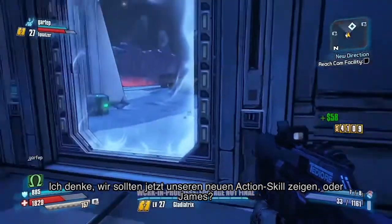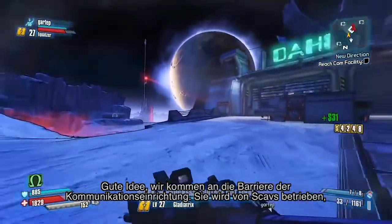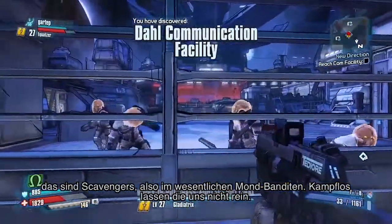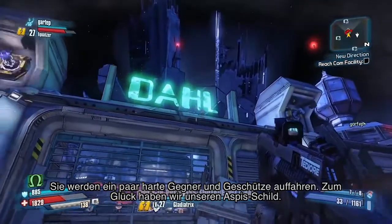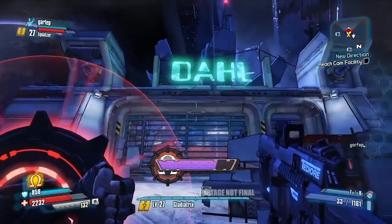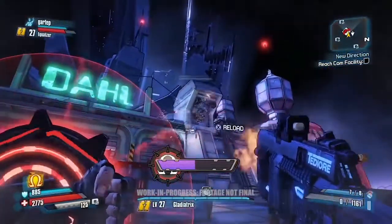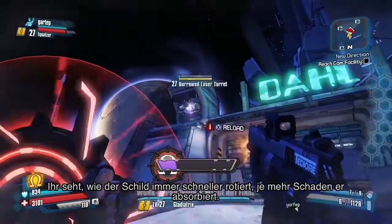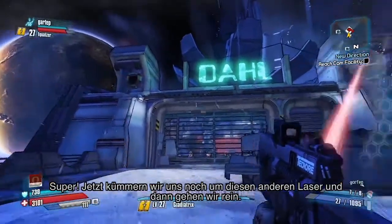It's probably time to show off our first new action skill for Borderlands: The Pre-Sequel. We're coming up on the barrier for the comm facility, run by the scavs — the scavengers, essentially moon bandits. They're bringing out some heavy hitters and turrets, but luckily we've got our Aspis. Let's absorb as much damage as we can and throw it back. The shield slowly spins up — as it takes more damage it spins faster and faster — and now we're ready to throw that back.